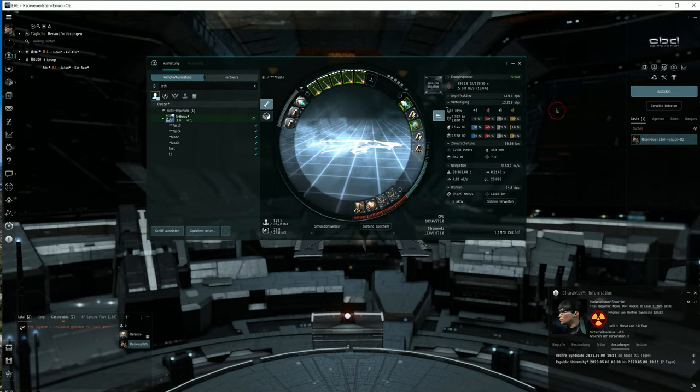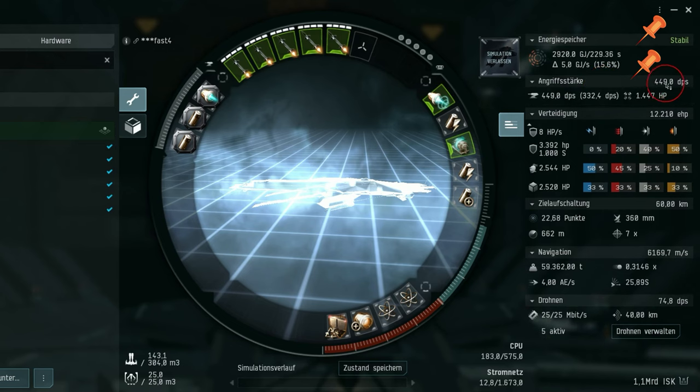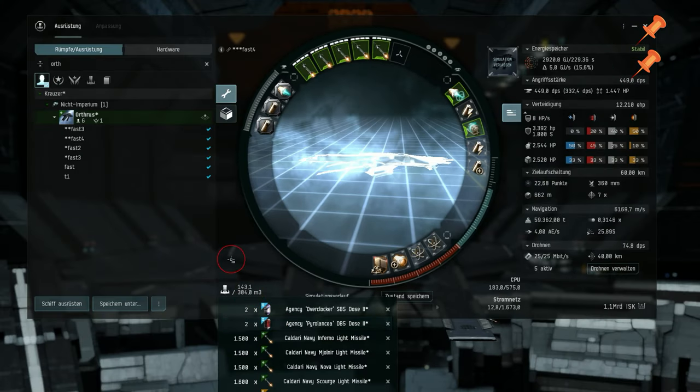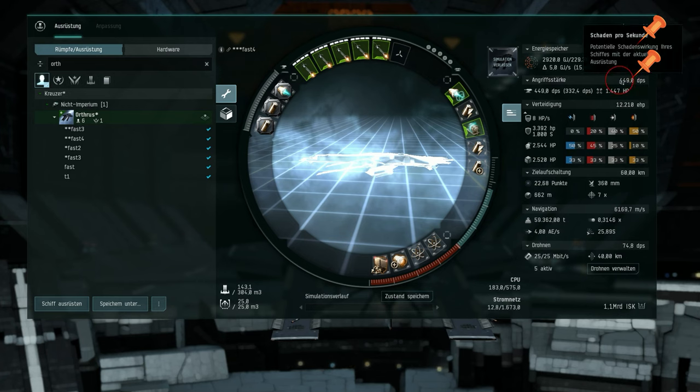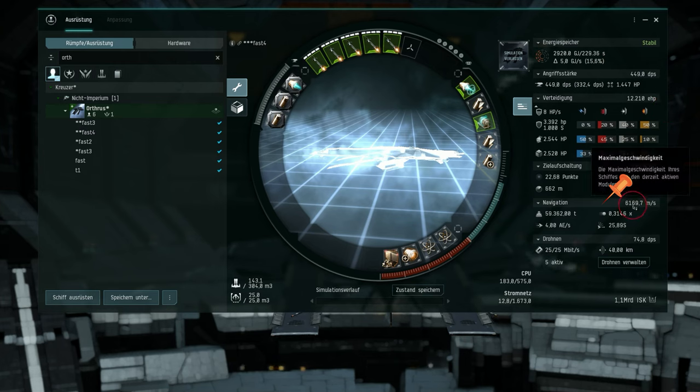First and foremost, it's essential to highlight that this fitting achieves cap stability, granting you the ability to keep the MWD engaged indefinitely. While the DPS may be somewhat moderate at 494, it's okay for killing ships up to at least battlecruiser size. In the cargo, I placed two drugs that increase speed and DPS by 5%. My ship boasts an impressive top speed surpassing 6100, making it an exceptionally fast ship.